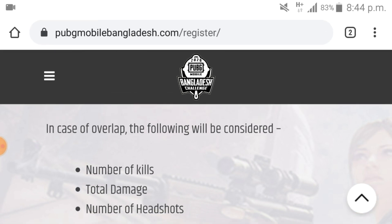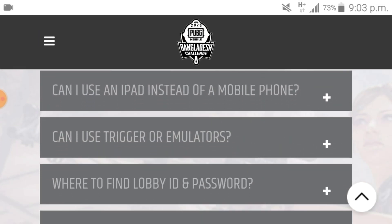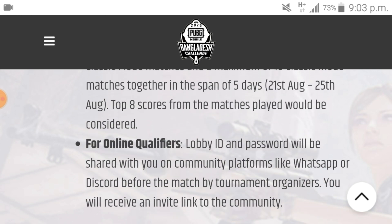If you want to see the match, the ID pass will be shared with you on community platforms like WhatsApp or Discord before the match by the tournament organizer. You will receive an invited link to the community. If you want to see the organization, you will receive an invitation to the community.